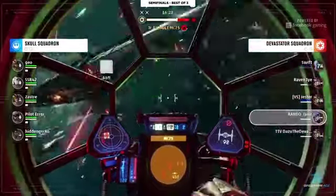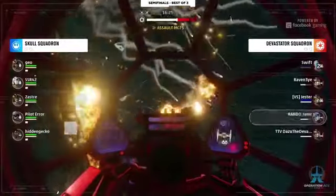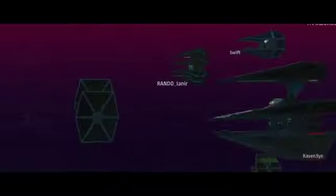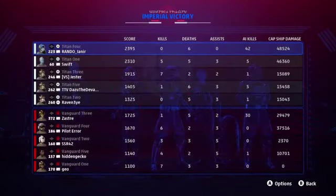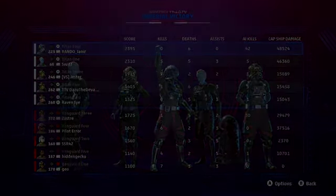Looking at the MC-75 it is heavily under fire — will this be enough? Rando gets taken out, but that'll just about do it. There it is — Devastator Squadron take map one! It was a bit closer than some of the other maps we've seen today, but after the lead they took they never looked back. They're one map away from a date in the grand finals. Rando with 42 AI kills — that is how you become an effective Squadrons player — 42 AI kills and 48,000 capital ship damage with another 46,000 from a teammate.